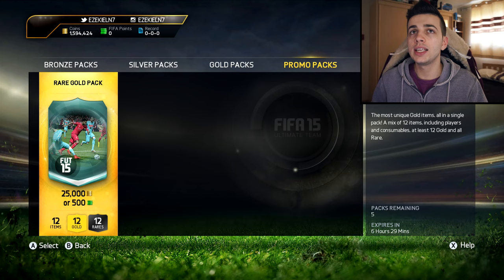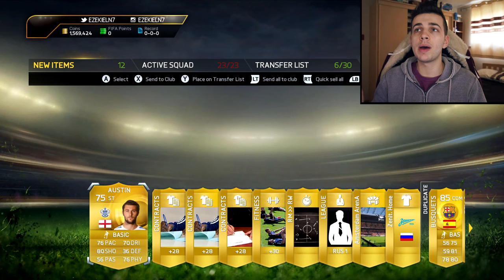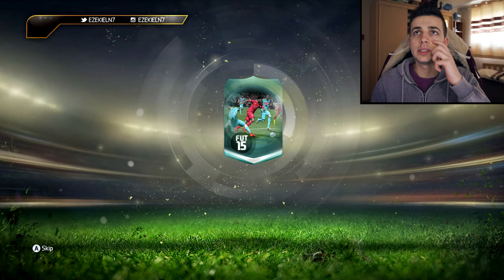First pack — I'm going to skip just before it shows up, and we get Austin. Any other duplicates that could be tasty? Nope, just Bushgets. We're going to let this one spin open and we get 79 — that is a really, really bad pack. We get a Manager as well.